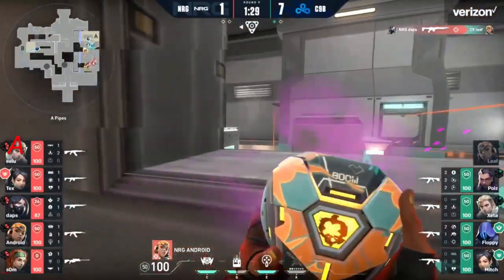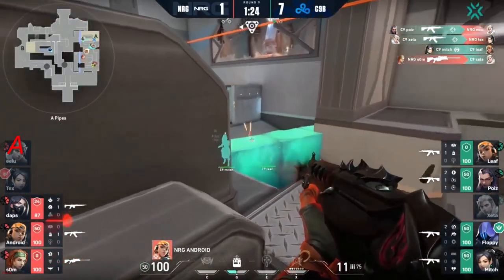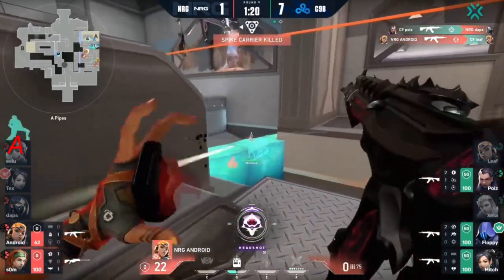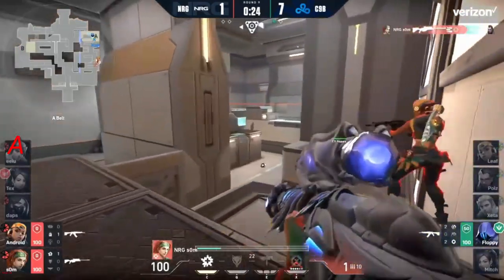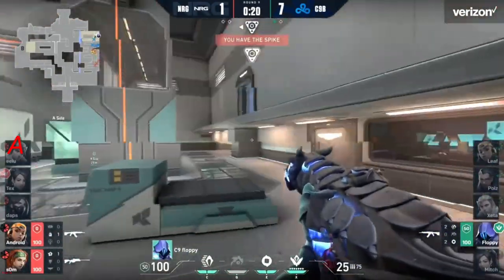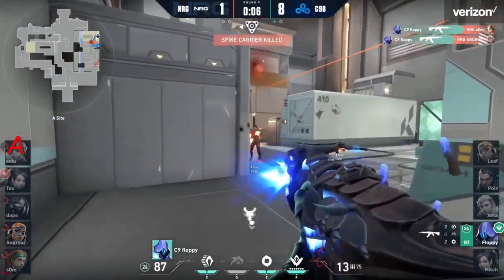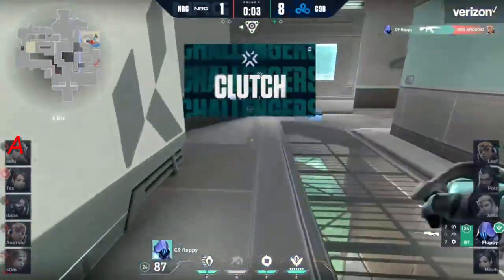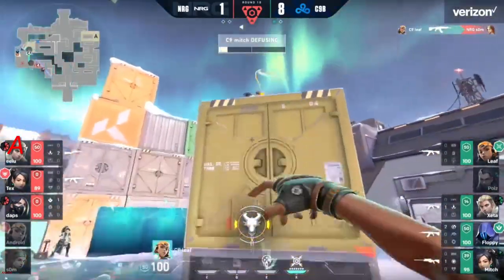The shock dart — another aggressive push from C9 Blue and it's not going to work great. Leaf the first casualty, not immediately responded to. Poise and Zeta coming alive. Som has the Operator, playing pretty aggressively. C9 Blue know that spike is down. Nice peek from Som, hitting Poise and punishing him for it. Floppy at full HP, still two smokes available. Som looks the wrong way but Android knows where he is — doesn't matter. Floppy clutches and it's another round for Cloud9.